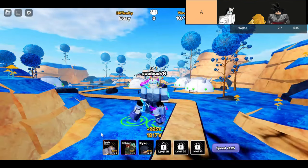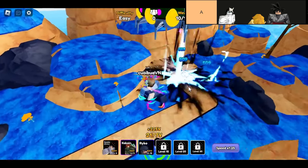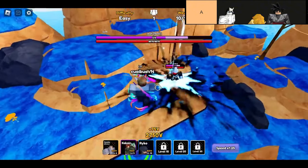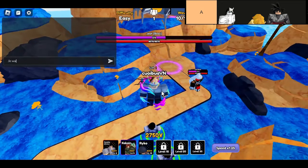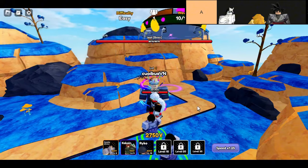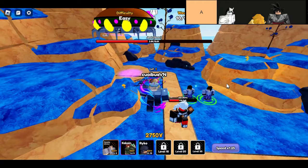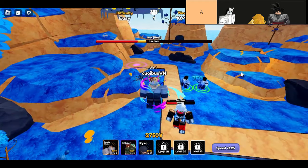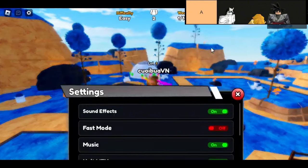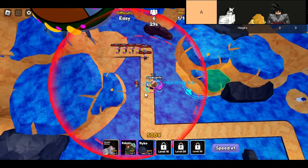Let's dive into the A-tier units in Anime Royale and see what makes them stand out. First up, we've got Olcourio — the powerhouse of this tier. His evolution is nothing short of overpowered. Not only does he boast one of the highest DPS among legendary units, but his long-line AoE attack is just incredible. It can wipe out hordes of enemies with ease, making him a must-have for anyone looking to dominate the battlefield. Once you get him maxed out, you'll wonder how you ever played without him.